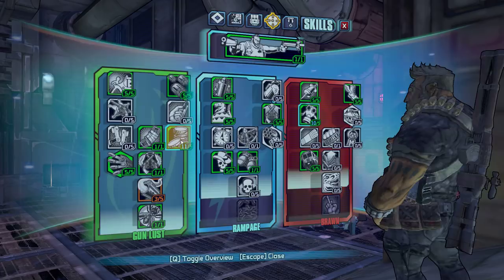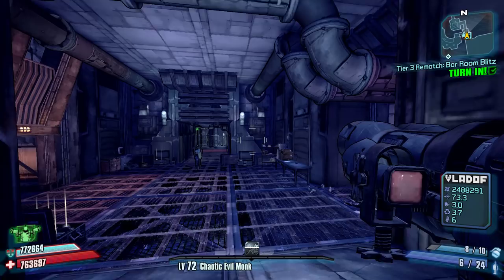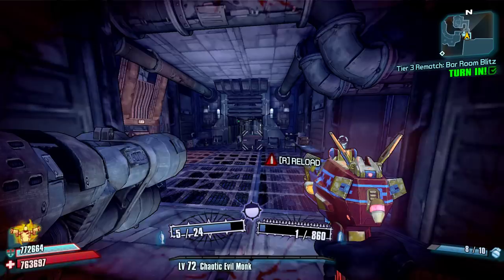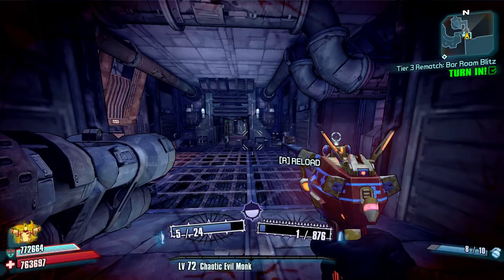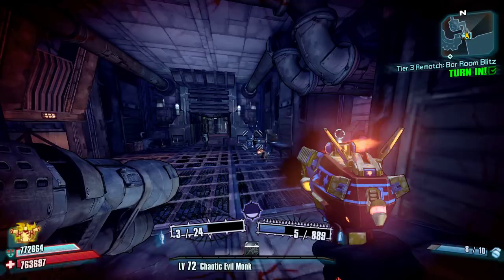So what you've got to do is gun zerk and get the Fibber down to one in the magazine. Then really fast, shoot the Fibber, shoot the rocket launcher but keep hold of the Fibber button. You've got to shoot the Fibber and rocket launcher simultaneously while holding down the Fibber button, and this happens.